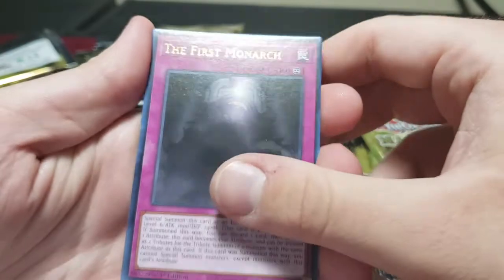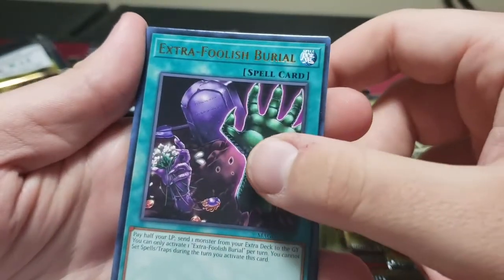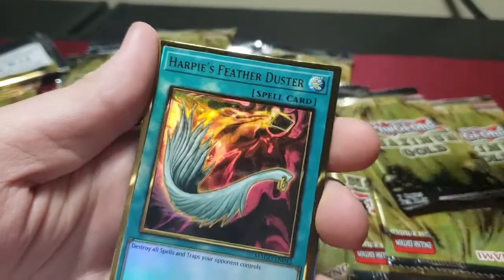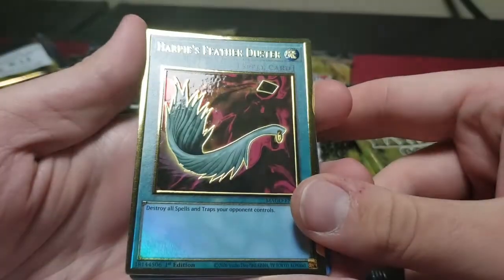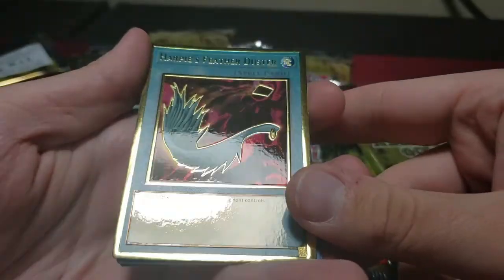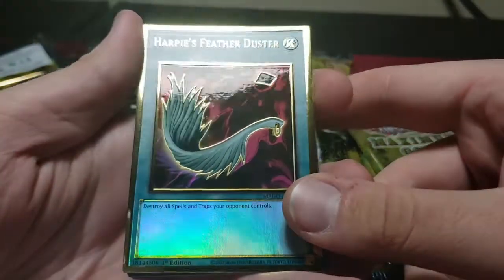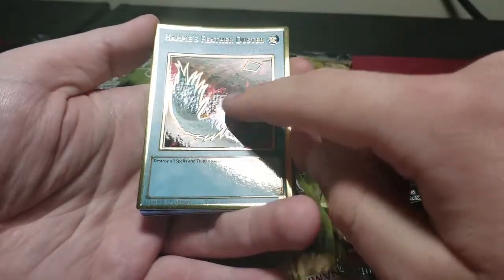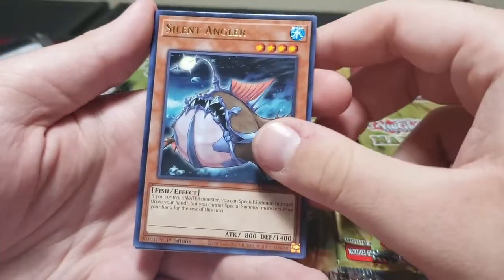The Monarchs Erupt — monarchs just got off the ban list. Extra Foolish Burial — probably one of the other bad cards in the set, but there's so much good ones you can't really complain. Feather Duster — oh my god! Just off the ban list and we got it nice and gold. I'm sorry if my lighting is doing a bad job showing this but it looks good. Silent Angler.